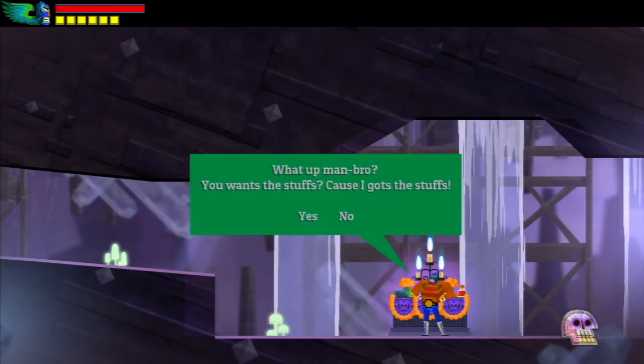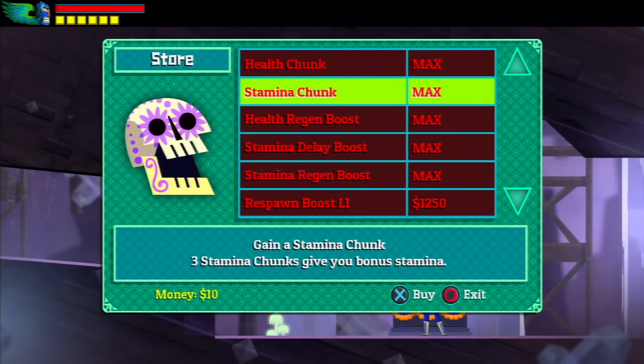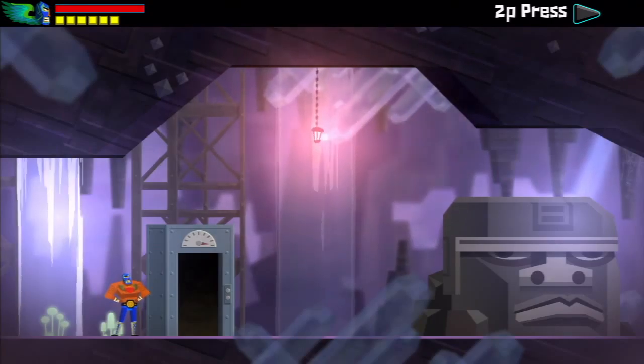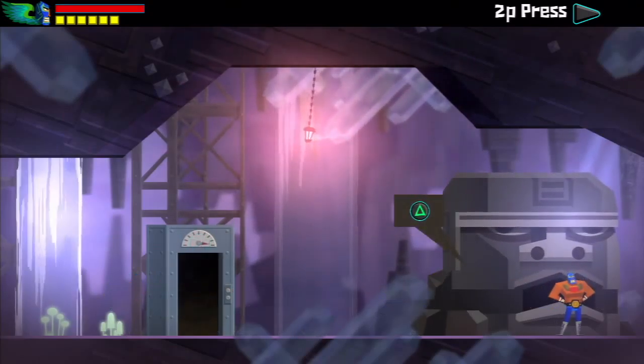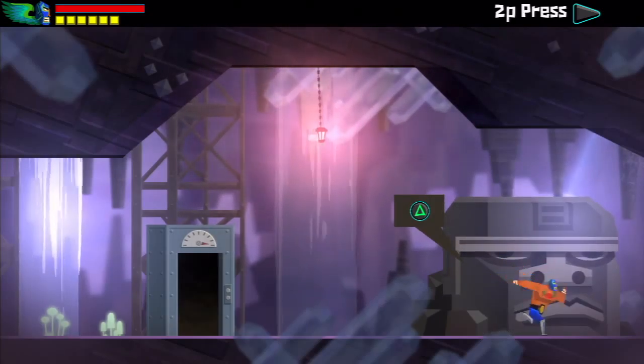These are your save points as well as a shop where you can buy different moves. Like Zelda, if you find a heart piece you need three of them and it'll give you more meter for your health. Same with the stamina gauge — get three stamina pieces and you'll get another bar for your stamina meter. They can be bought from the store or found throughout the game.